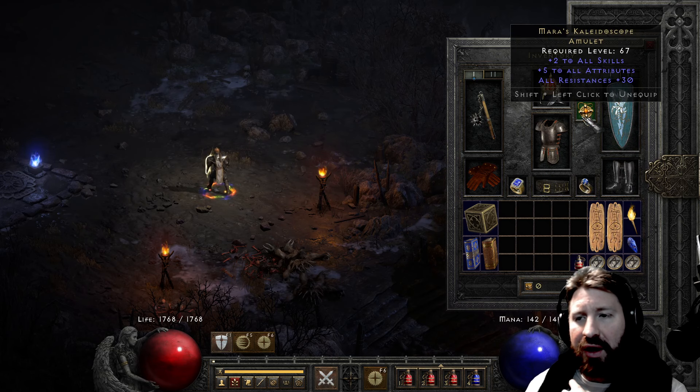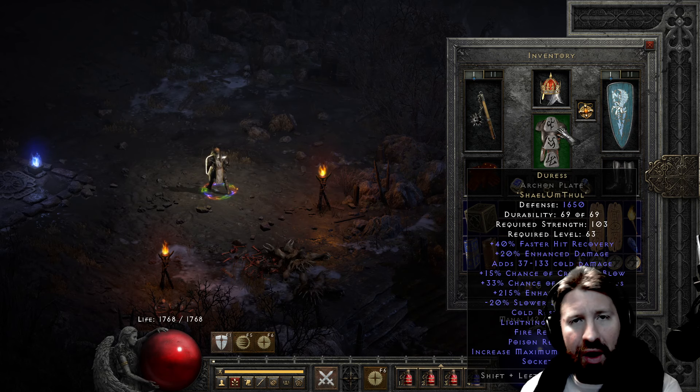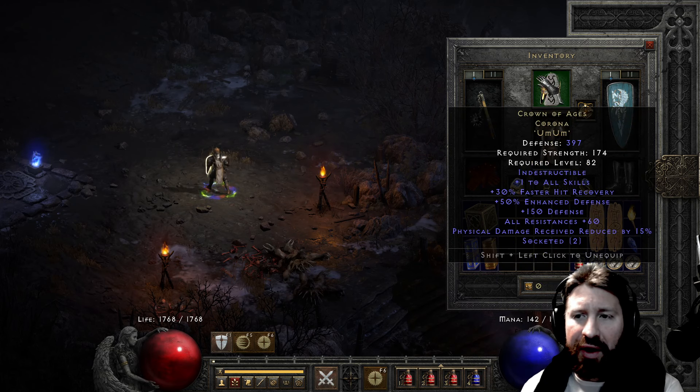Mara's - maybe something else would be more interesting. Maybe I'll use a Highlord's for the IAS and see if that benefits at all. Duress - another rather budget item. Shael, Um, Thul - 40% faster hit recovery, 50% chance of crushing blow, 33% chance of open wounds, and some decent resists. So you get all that with it.